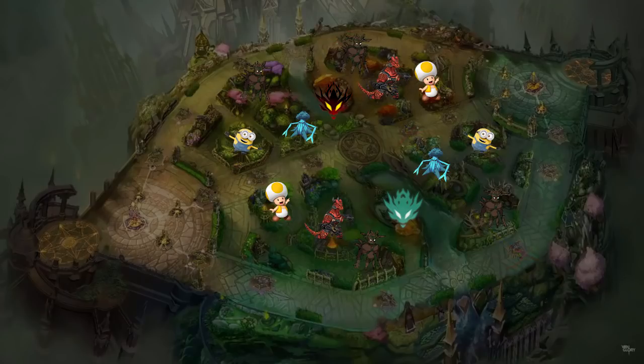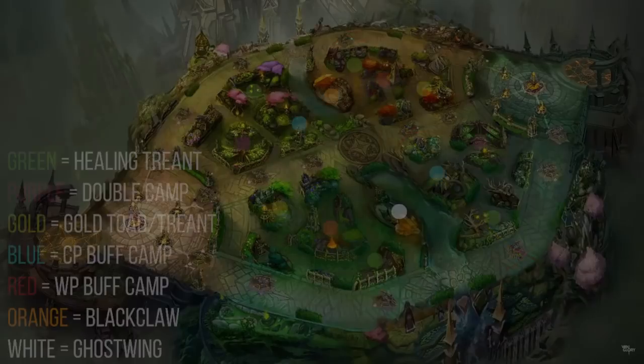Black Claw is essentially the Kraken — you take him, he flies into mid lane and pushes down the mid lane turrets. He's a really powerful tool and scales up as the game goes on. Ghost Wing is the camp that spawns at 15 minutes, and when you take him he provides out-of-combat regeneration to both health and energy, and gives your entire team a shield that regenerates out of combat but stays present when you engage in a fight. He's the team-fight, game-ending tool you take after 15 minutes.